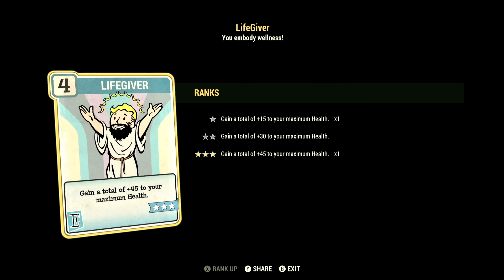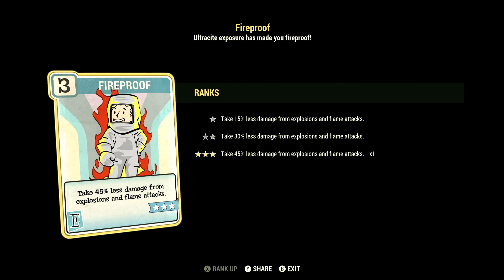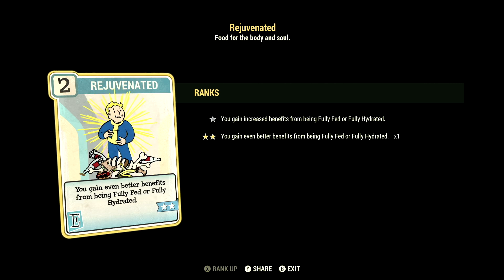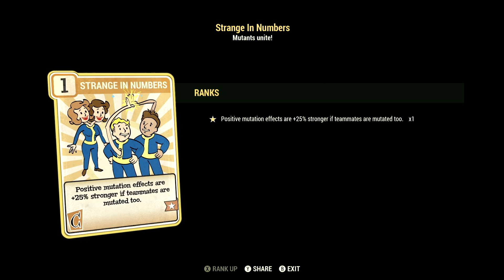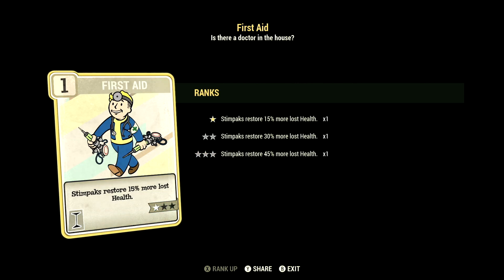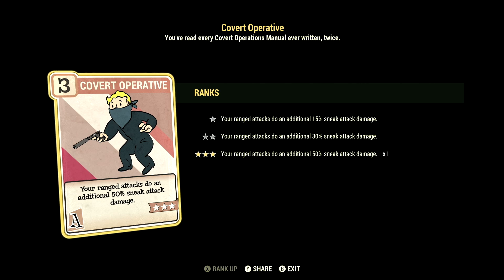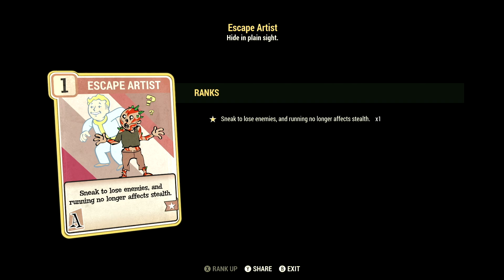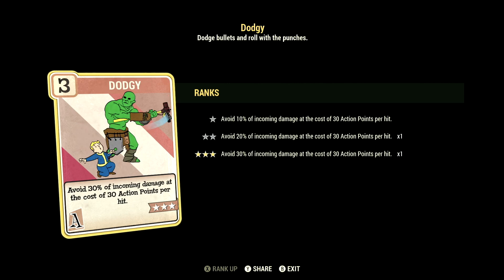Over in Endurance we have 11, with Life Giver maxed out — gain a total of plus 45 to your maximum health. We have Chem Fiend at 2 stars — any chems you take last 60% longer, and we did take Overdrive and Psycho-Tats in this video. We have Fireproof maxed out — take 45% less damage from explosions and flame attacks. We have Rejuvenated maxed out — you gain even better benefits from being fully fed or fully hydrated. Over in Charisma we have 6, with Field Surgeon maxed out — stimpaks and Radaway will now work much more quickly. We have Strange in Numbers maxed out — positive mutation effects are 25% stronger if your teammates are also mutated. We have Tenderizer maxed out — make your target receive 10% more damage for 10 seconds after you attack. Over in Intelligence we have 6, with First Aid at 1 star — stimpaks restore 15% more lost health. We have Demolition Expert maxed out — your explosives do plus 60% damage. Over in Agility we have 15, with Action Boy maxed out — action points regenerate 45% faster. We have Covert Operative maxed out — your ranged sneak attacks do an additional 50% sneak attack damage. We have Escape Artist maxed out — sneak to lose enemies and running no longer affects stealth. We have Adrenaline maxed out — gain plus 10% up to max 60% damage for 30 seconds per kill, duration refreshes with kills. We have Dodgy maxed out — avoid 30% of incoming damage at the cost of 30 action points per hit.